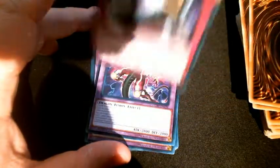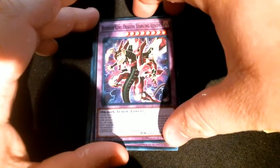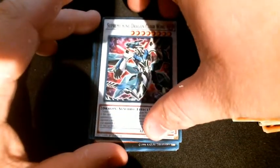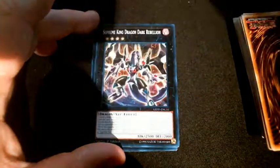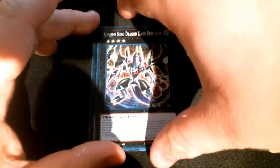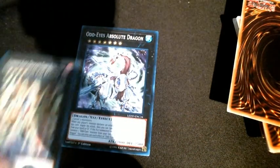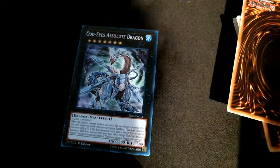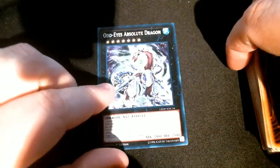Moving on to the extra deck common cards: Supreme King Dark Starving Venom, Odd Eyes Vortex Dragon, Performapal Gatling Ghoul, Supreme King Dragon Clear Wing, Odd Eyes Meteor Burst Dragon, Supreme King Dark Dragon, Dark Rebellion XYZ Dragon, and then Odd Eyes Absolute Dragon.